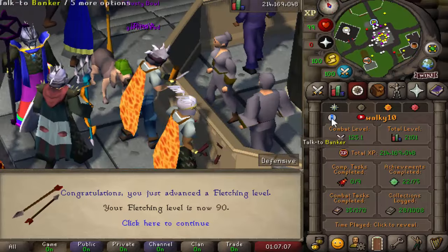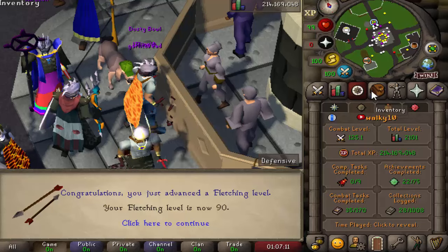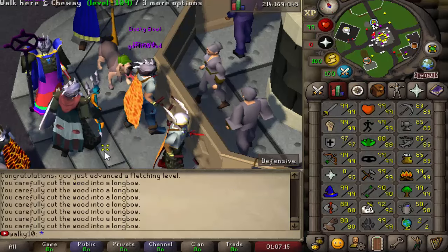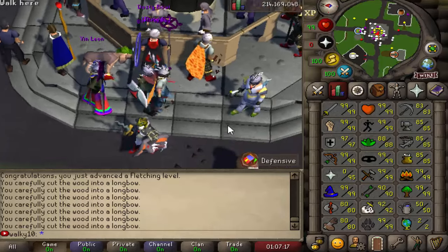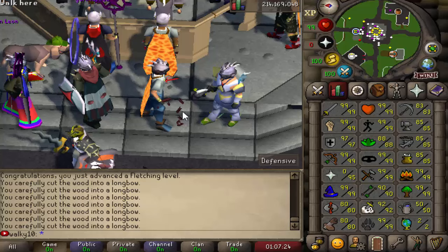2,100 plus total level has been achieved! Level 90 Fletching as well — that is just absolute freaking fantastic. What an achievement for today's episode! We're getting closer and closer towards maxing out. I think I haven't started the Discovery skill yet — that's a custom skill on Old School RSPS that I definitely need to check out.